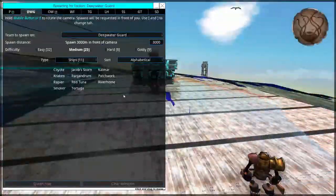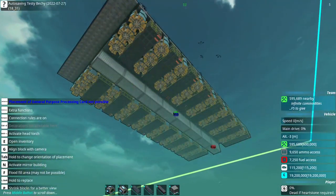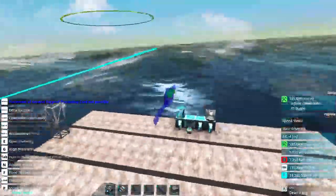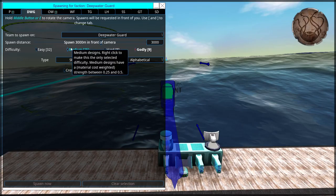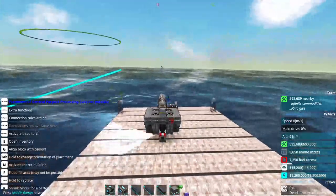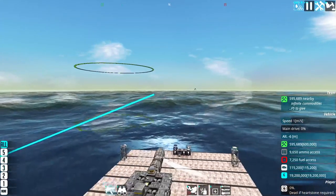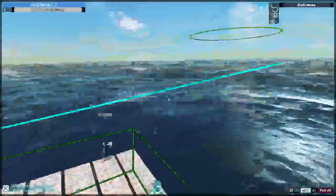First we need to make ourselves invincible, because I think this thing would explode if it got hit by some sort of cram or something. And then we're going to spawn in a deep water guard. We want the godly craft, so we're going to grab a Crossbones because it has big cram babies. Now, is it going to shoot? And are we going to be able to detect things?